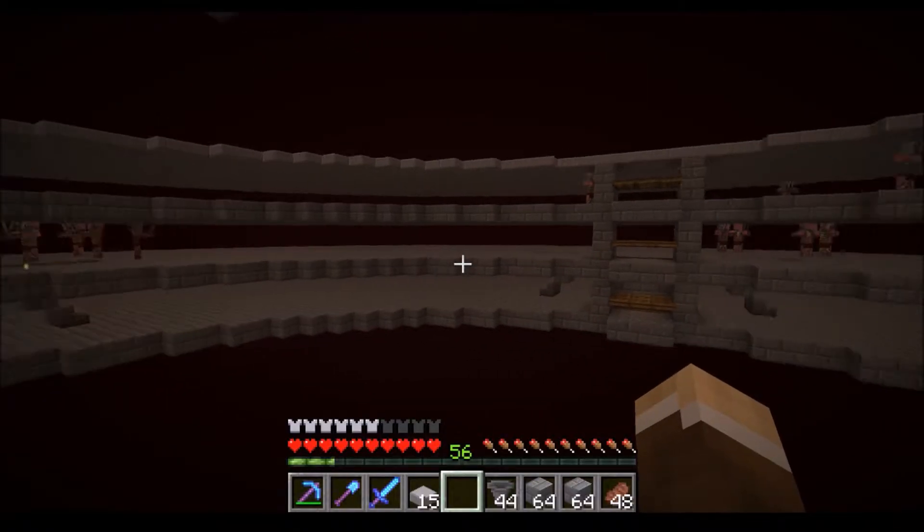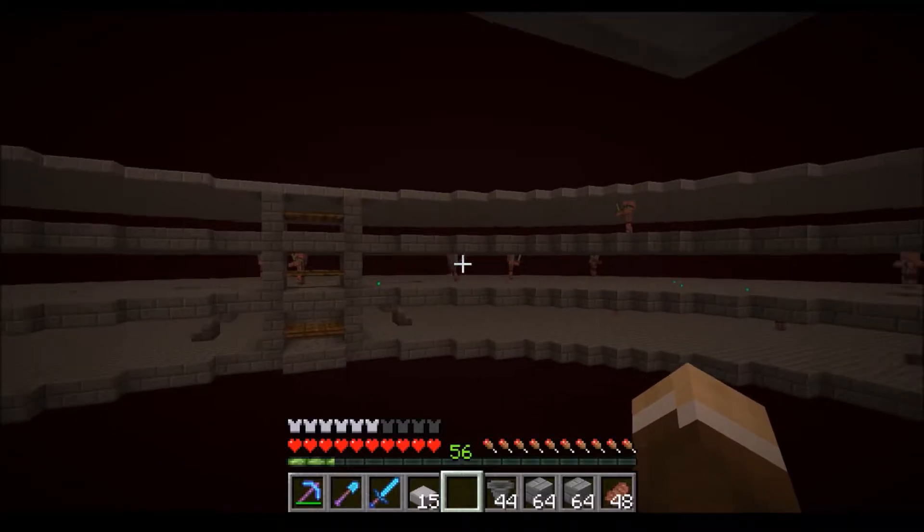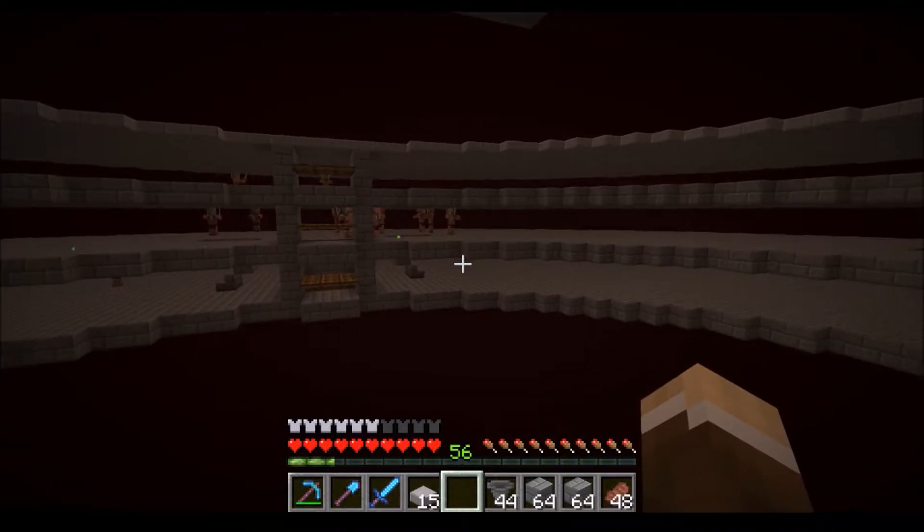I wanted to show the redstone for the secret entrance here. It's just two pistons and a torch on that block and then some redstone dust, so this block here powers both pistons. When we put this redstone dust on it, the pistons extend, and then when you click it of course they retract. A very simple system, but I think it gives a great effect — it adds a secret and makes it a bit fun.